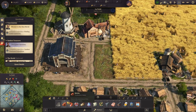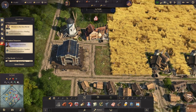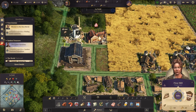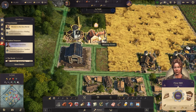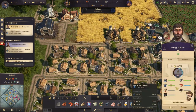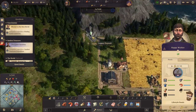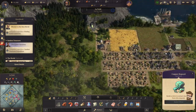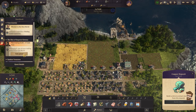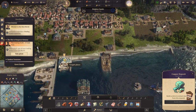I can actually put a couple of houses in there too. No, I can't — it's two by two, so I could probably squeeze something in there for beautification. So we're making flour — let's take the flour over there, start making bread, and start improving the happiness of my workers. Can't do anything with copper yet. There's a quest in the new world for me right now.